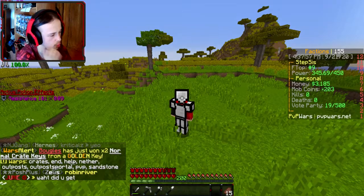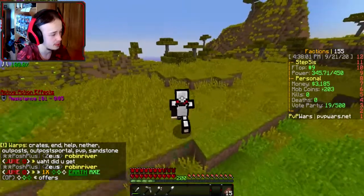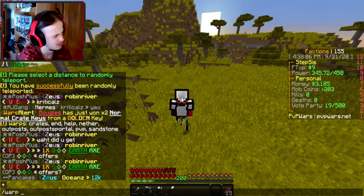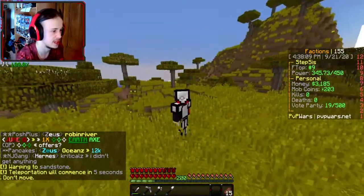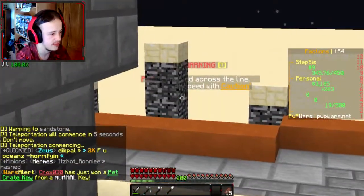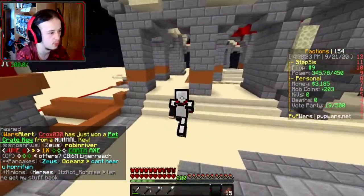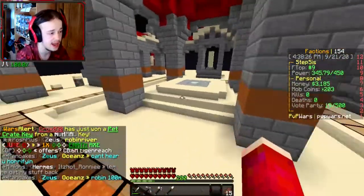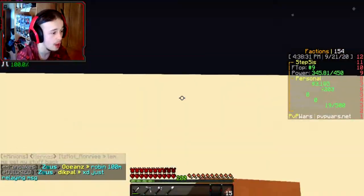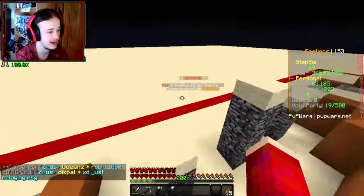Are there warps? Warp Crates, Warp End, Warp Help, Warp Nether, Outpost, Outpost Portal, PvP, and Sandstone. What is Warp Sandstone? It looks like a custom dimension — Sandstone is just another world you can set up in, like how there's the End and Nether. Except in this case it's literally just Sandstone. That is actually super thick — I'd love to see more servers take advantage of stuff like this.